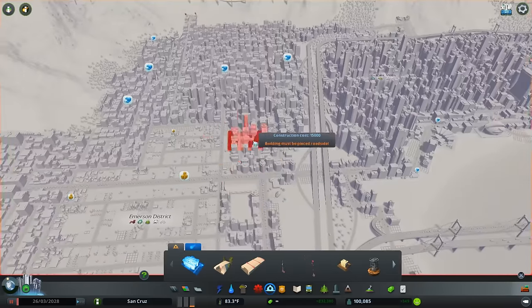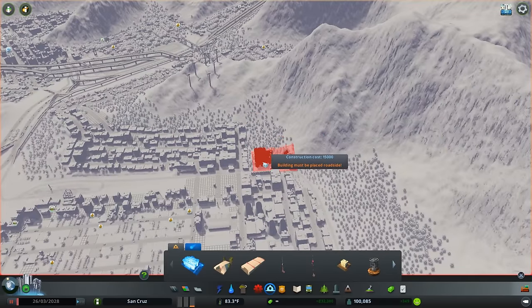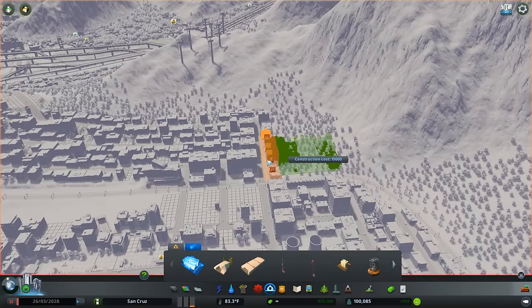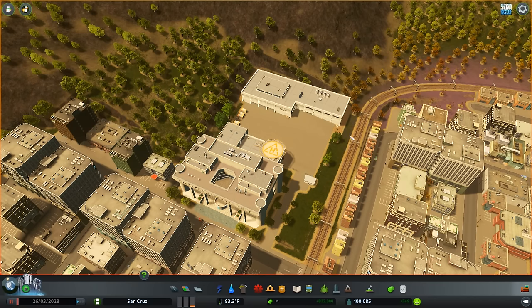The Disaster Response Unit is a building that deploys both trucks and helicopters — helicopters being a very big new addition to Cities Skylines. What this building is going to do is go around rebuilding things. There are 10 trucks and 3 helicopters at most that you can use, and when a disaster occurs you're going to see a lot of collapse — a lot of your structures in your city are going to collapse. These guys are going to go out there and rebuild them.